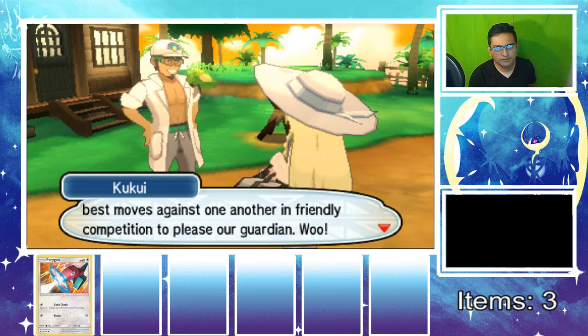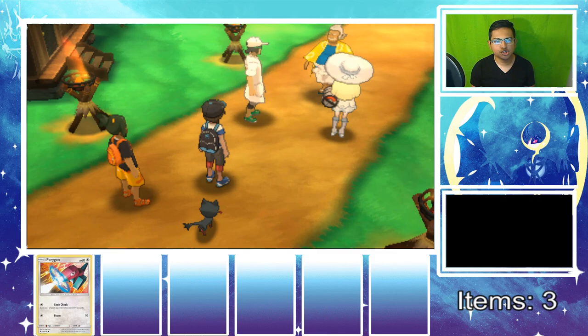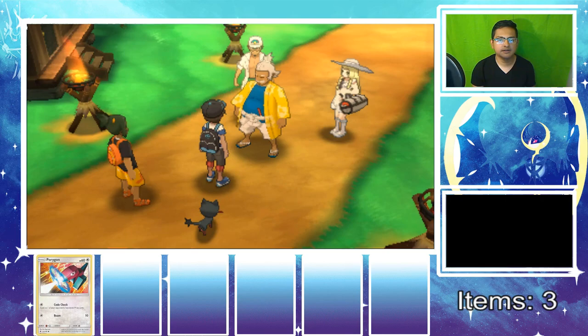Hala asks if we'll be taking part in the battle. Lily says she doesn't like seeing Pokemon fight but it seems like an important event so she'll watch. Hala heals our Pokemon — Popplio is fully restored! But wait, I just wasted a Potion before he healed us — that sucks. 'Are you ready for a Pokemon battle?' Yes! Now we are — I knew he was going to heal my Pokemon at some point.